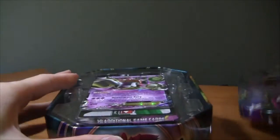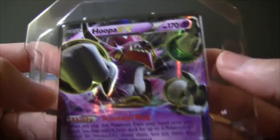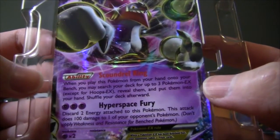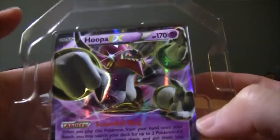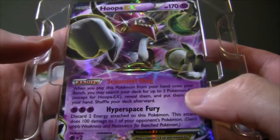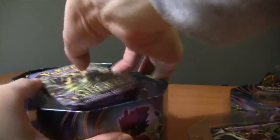The star of this show is going to be the promo card — the Hoopa EX promo card. The highlight of this card is its ability Scoundrel Ring, also known as Banded Ring in the Japanese. When you play Hoopa down onto your bench, you get to search your deck for three Pokemon EX, and they don't have to be basic — they can be Mega cards as well.